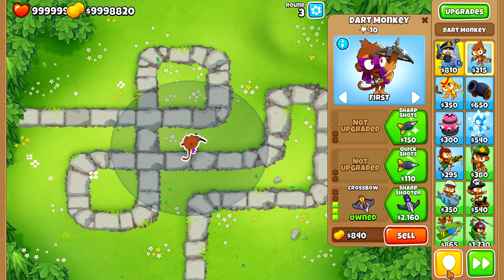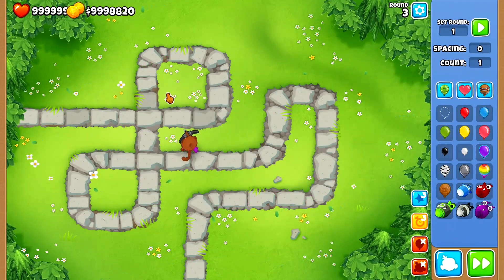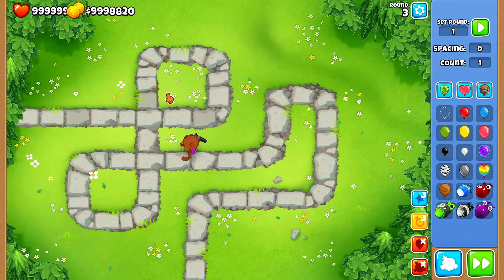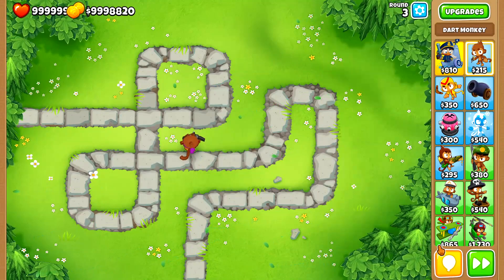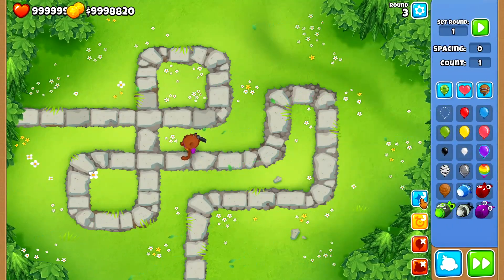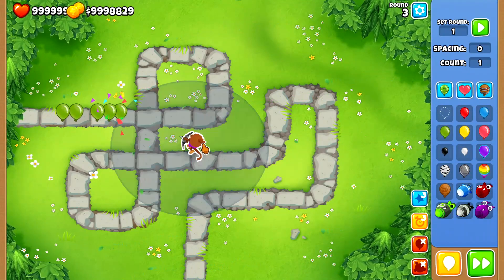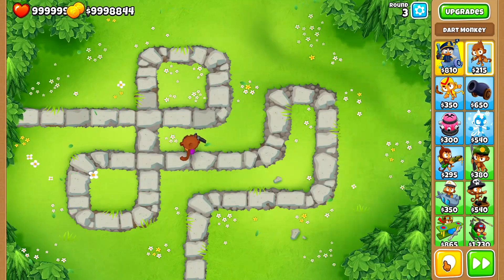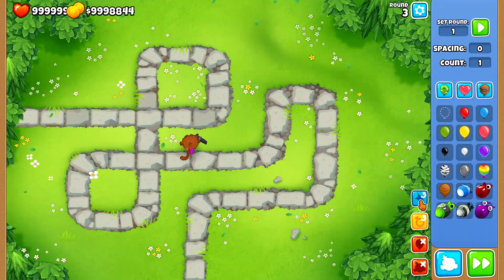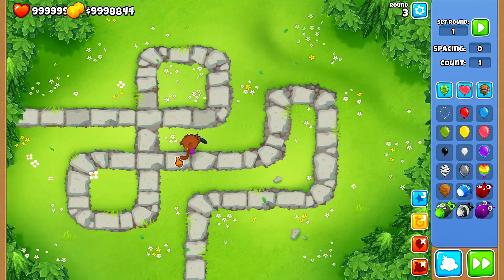I want to do a little test. I'll send a clump of green balloons, and if I'm not wrong, the total pop count should be rising in increments of 9 - since it's 3 greens each shot and each green is worth 3 layers. Let's test it out. 9, 18. Yes, that is a total of 9 damage per shot.